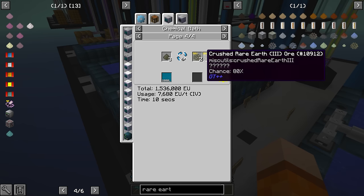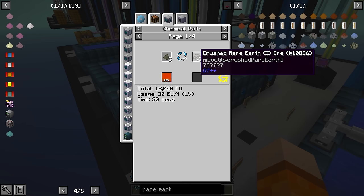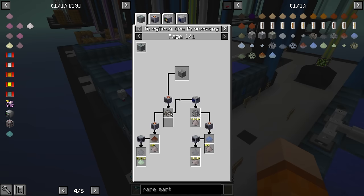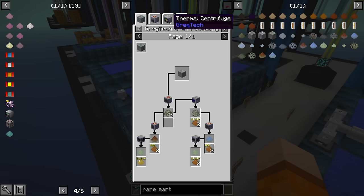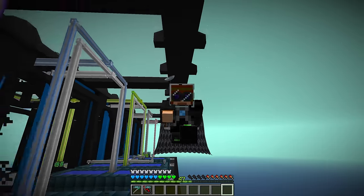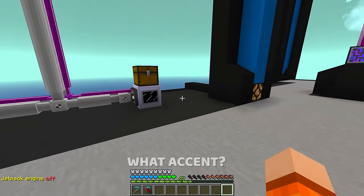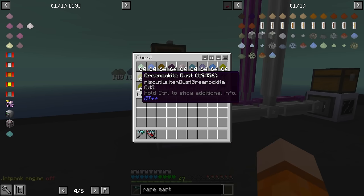Along with the yttrium dust we also get the Rare Earth 1 dust, which is different to the input rare earth dust. Similarly for Rare Earth 3 — whenever we send this through our thermal centrifuge we also get erbium, but then we're forge hammering it into Rare Earth 3 dust. Those two dusts we then send to the dehydrators. For every 9 Rare Earth 1 dusts sent into the dehydrator, we get 9 outputs — a bit more yttrium, a bit more galena, nether quartz — and all of these need to be further processed. Fortunately most of them are just electrolysis recipes, and this is how we get our cadmium dust.